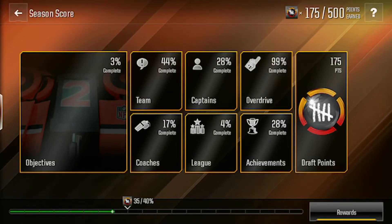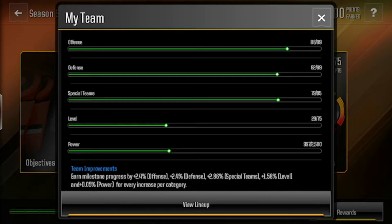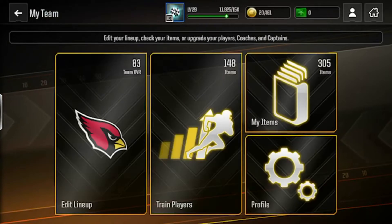The main things we're going to focus on to increase our season score are overdrive — which gives 7.69 per division and 0.15 for every win, so that's pretty easy — and also team overall, because that's another 2.4 percent across all the different positions.